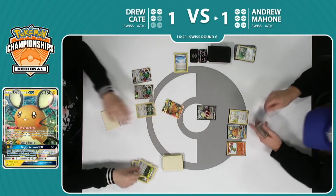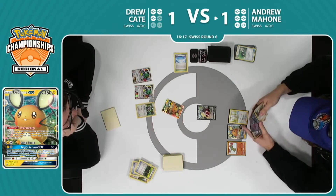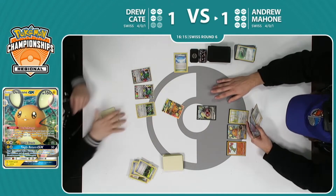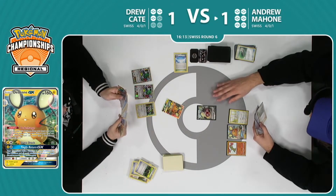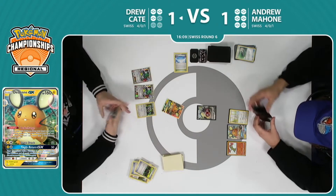Maybe just tries to limit his opponent here — using that Field Blower to take away the retreat for Drew could buy himself an extra turn. But passing with this Snorlax active — not where you want to be but it's what he has to do. Andrew Mahone just passes the turn back.